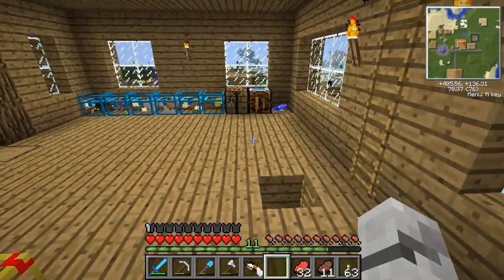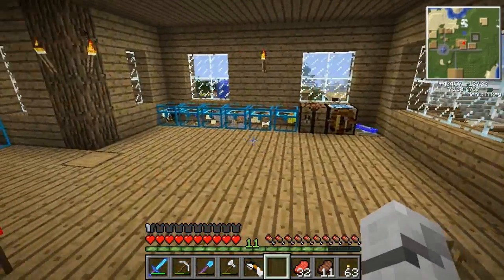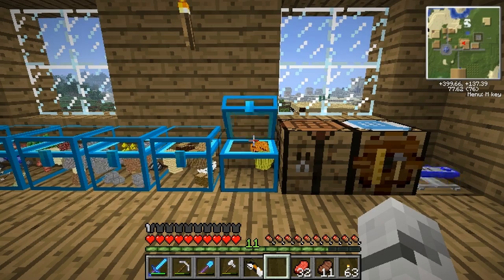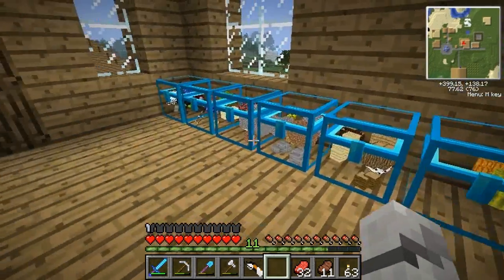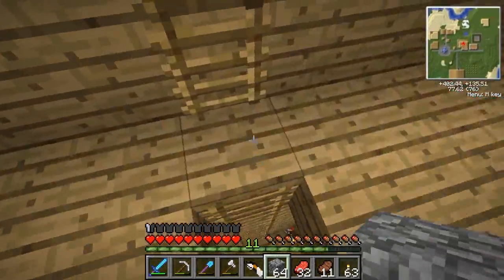I also talked about doing a tree farm because my melon farm and pumpkin farm have done the job. We've got loads of melons and pumpkins - probably never going to use them all, but maybe. I've also got rid of tons of cobblestone; they're going into my recycler system.